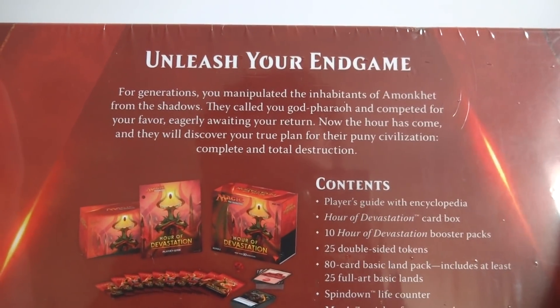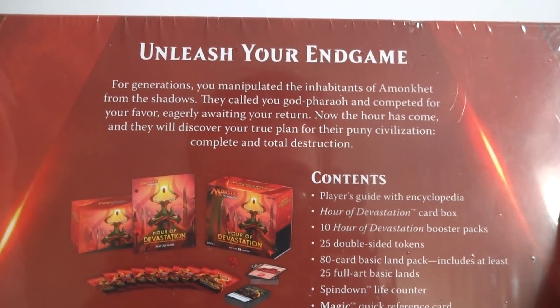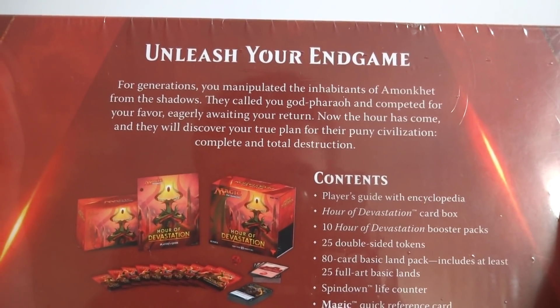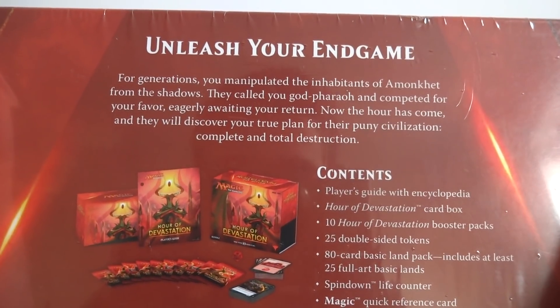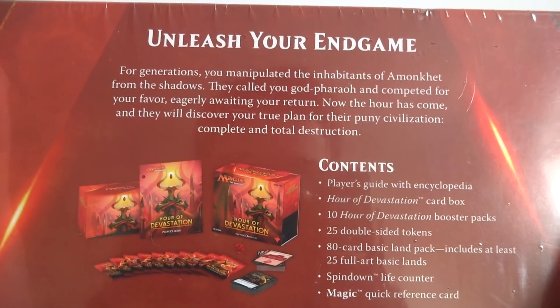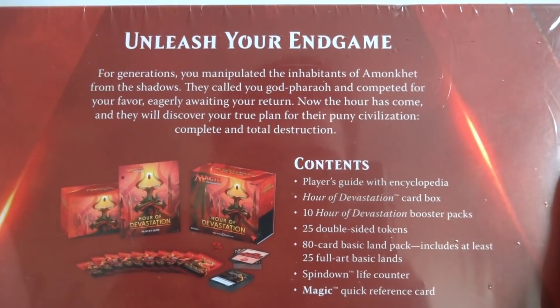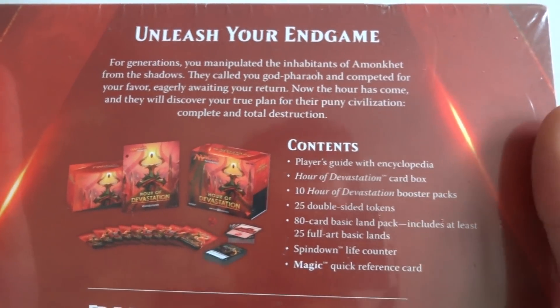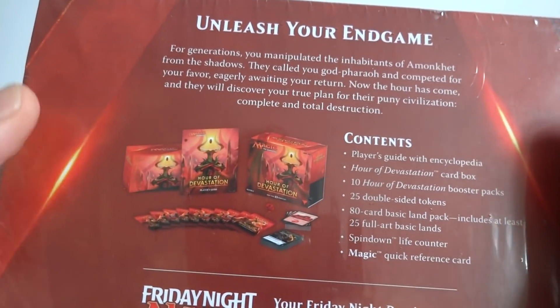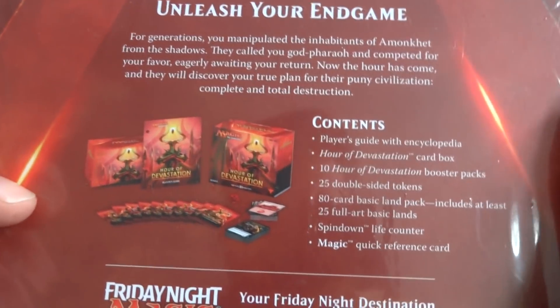It says: 'Unleash your end game for generations. You manipulated the inhabitants of Amonkhet from the shadows — they called you a god-pharaoh and competed for your favor. Now the hour has come and they will discover your true plan for their puny civilization — complete total destruction.' So it seems like they think you're some sort of god, but you really want to destroy them. Pretty brutal stuff.